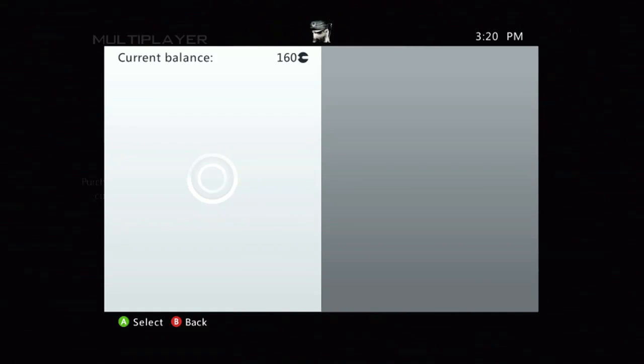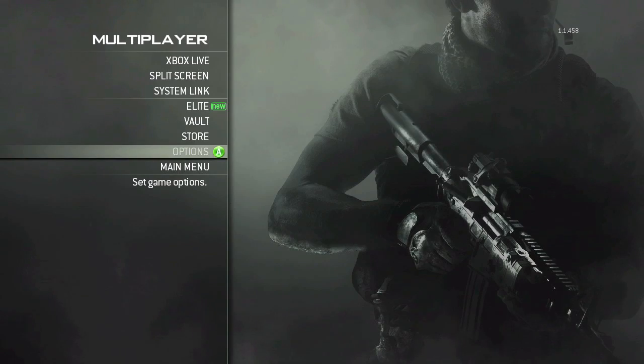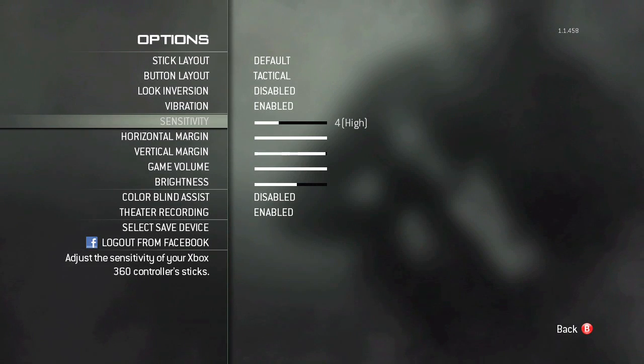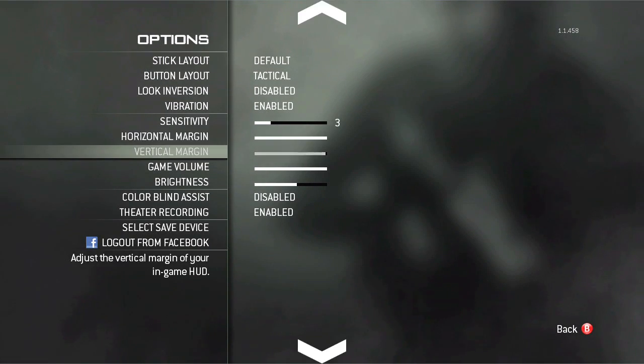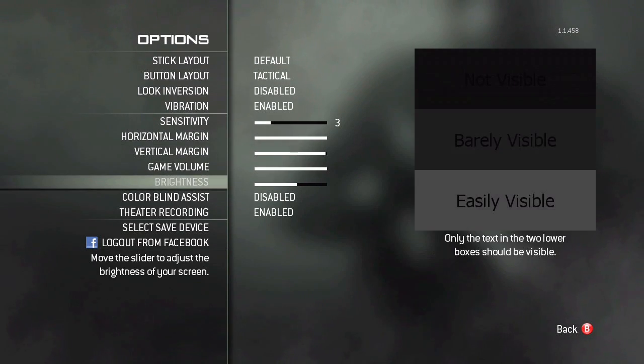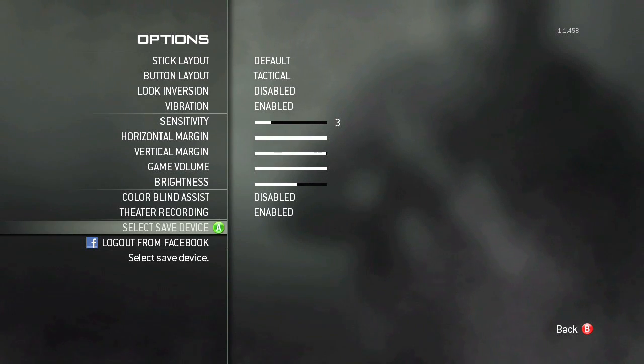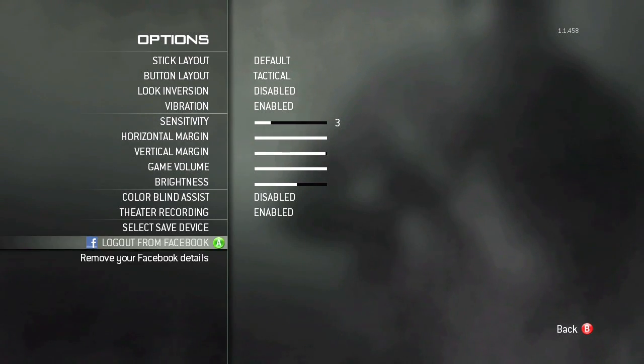Store — this is probably the multiplayer store, so if you want to purchase some kind of gear you can do that. Options: button layout — I'm going tactical — sensitivity, horizontal and vertical margins you can adjust again, gain volume, brightness, colorblind assist. Theater recording can be enabled or disabled, so if you don't want theater mode at all you can disable it. You can select your save device and actually sign in or out of Facebook.